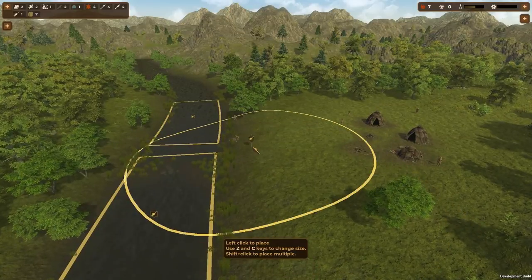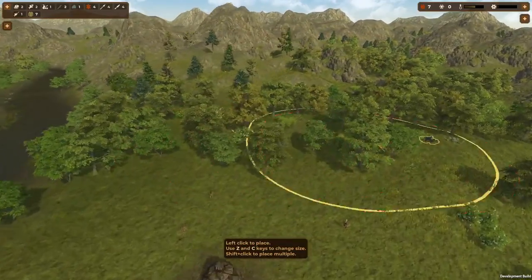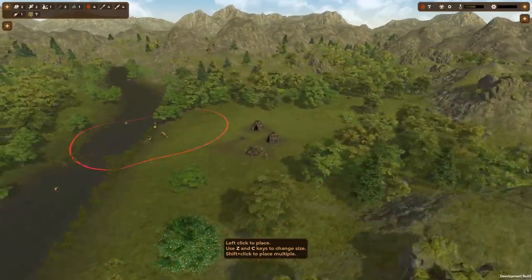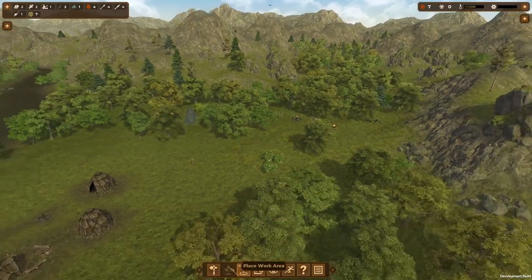Same with fishing — I'd rather have someone work here as opposed to over there. I'd also like to go and gather some flint. There's some over here, isn't that much really, there's a bit over there. Let's have flint over here.